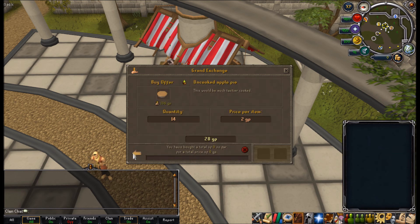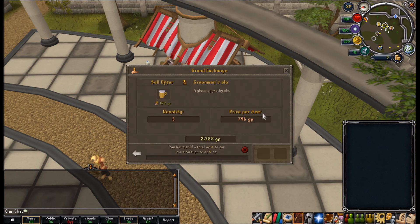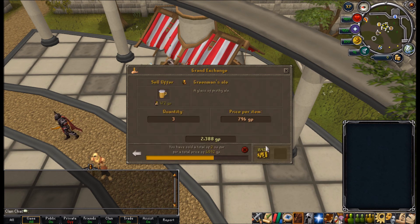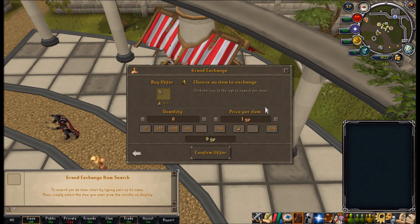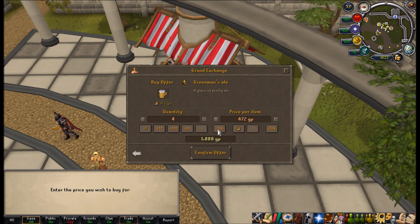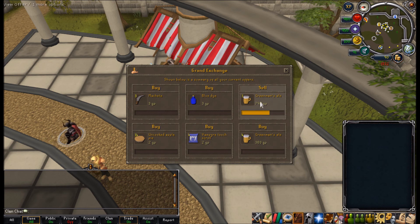I need some money. These Apple Pies don't seem to be buying so I'll just leave them in until they sell. Wow, look at this - I managed to sell 2 of them already, I'm making bank here! With my beers doing so well, I think I can afford to buy them for a bit more because they are selling for way above mid. I'll try for a not-so-scam price. These hopefully should buy a bit quicker because they are selling pretty well.